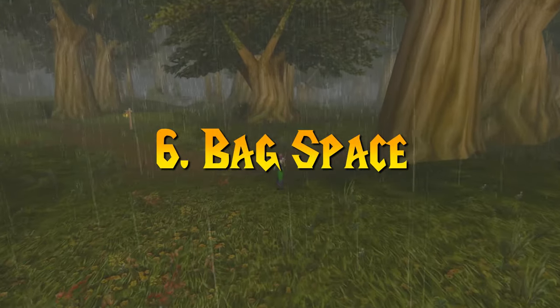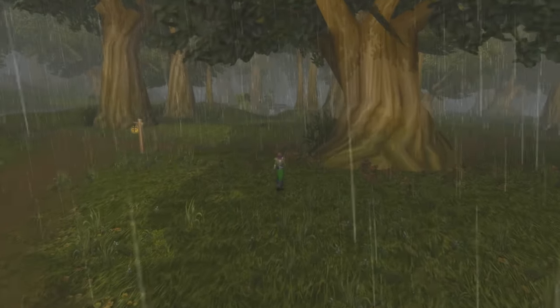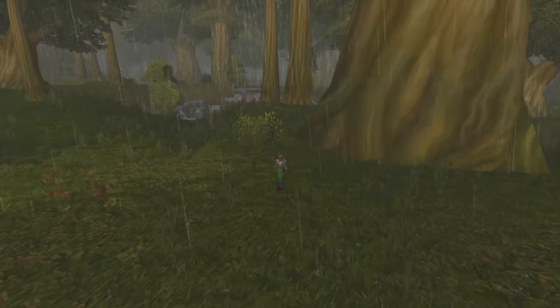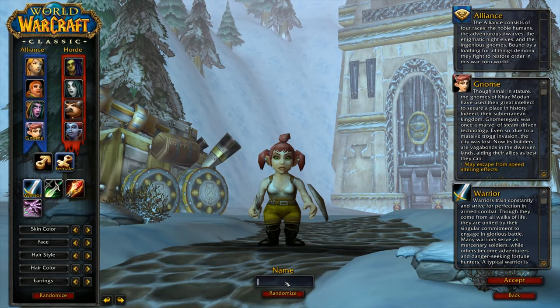Number 6: Bag Space. If there's one thing I could stress that was a problem I constantly ran into while leveling, it was my bag space. If you get lucky early on, you may find a few small pouches to help with your inventory management. If not, you'll constantly be struggling with the 'inventory is full' error message. A trick that I learned early on is to create a bank alt immediately — all you have to do is create the new character and just keep mailing stuff to that alt to hold onto extra items you don't want to vendor. Then, when you get some spare time, switch over to that alt, run to the nearest mailbox, and sort out your loot.